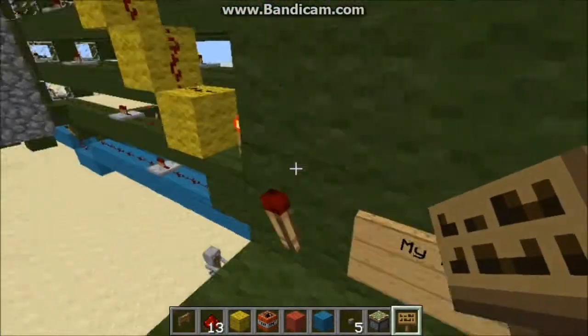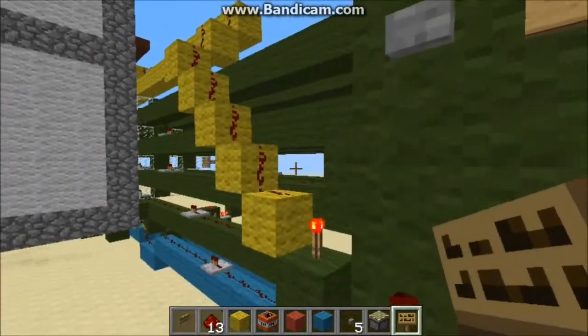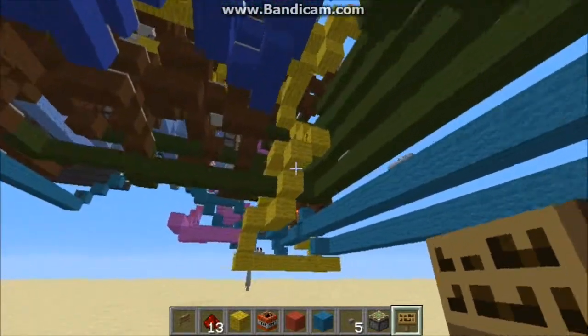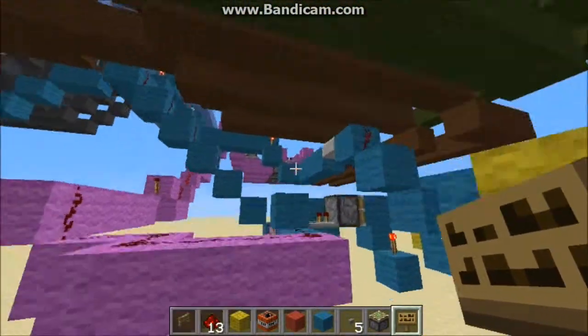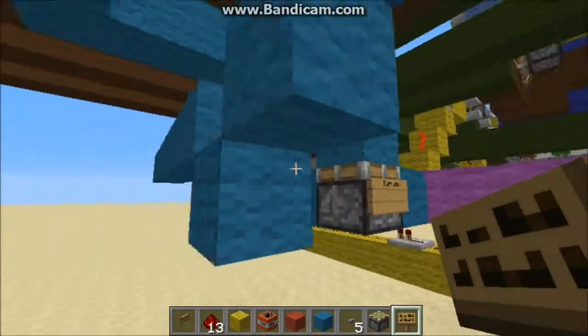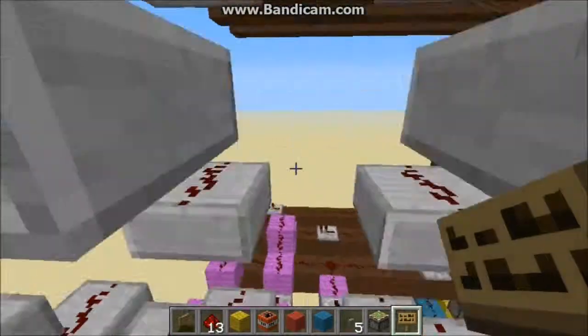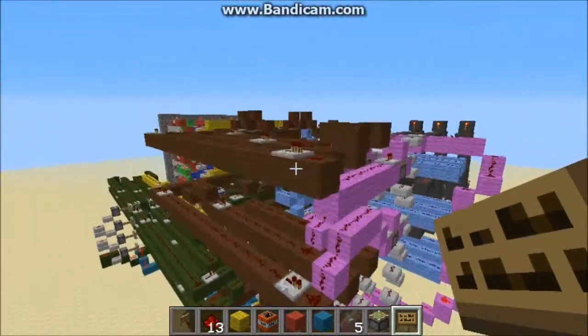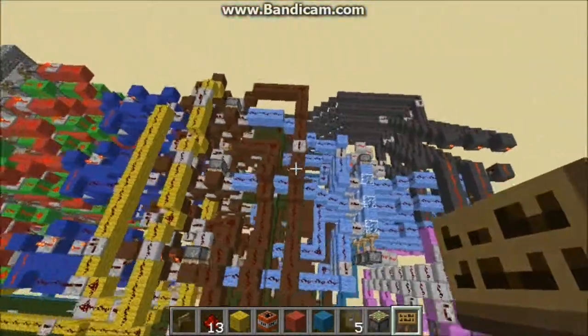It clears the board, it's no one's turn anymore, and all spaces are cleared. Just take a look at some of the redstone from the bottom — all the controller redstone and the logic that goes into it when you're planning it. It's crazy; I think you'll enjoy it a lot.